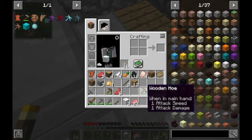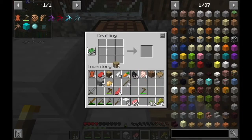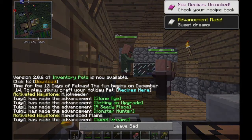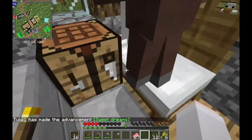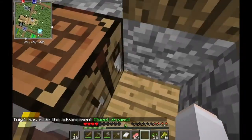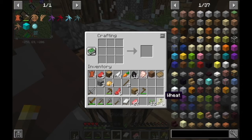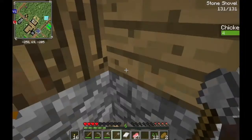Now to craft a bed — that's all I'm doing. Three planks, three wool: white bed. Do I have enough for a furnace? I do not have enough for the furnace. I can at least make some bread though. Who's opening the door?